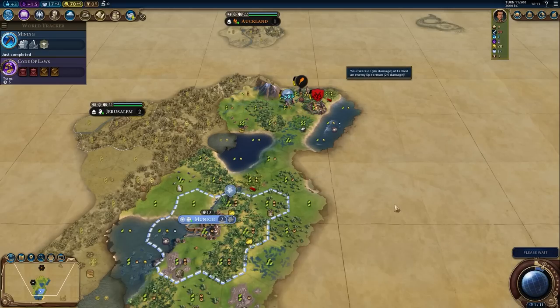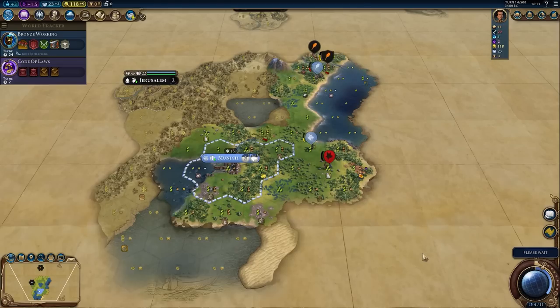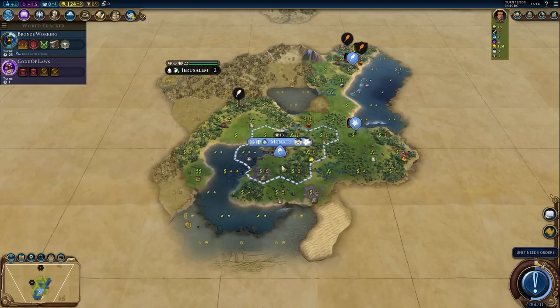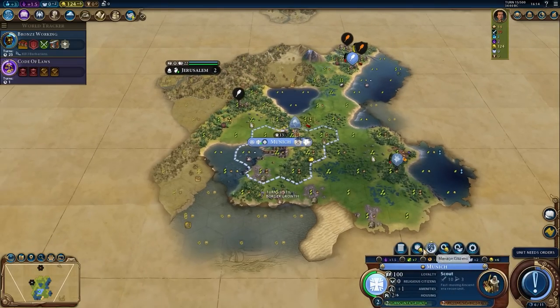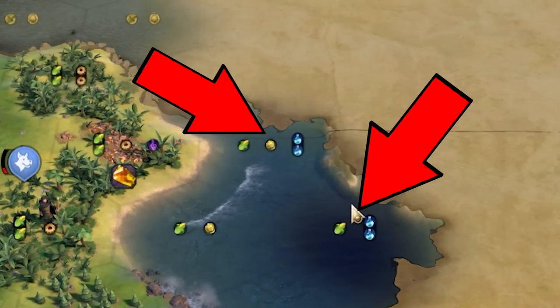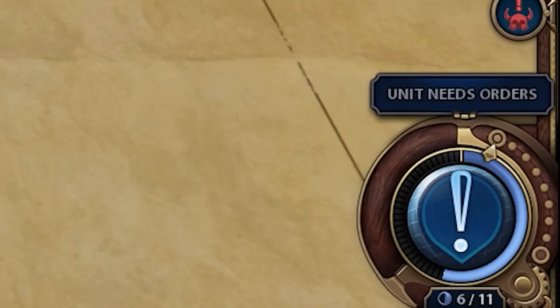The one thing you must stop is barbarian scouts scouting your city and reporting back to their camp. We got a pantheon — religious settlements is not taken, so that's mine. Settling on the maize. Now that we have a pantheon, we no longer have to work that terrible pearl tile — time to maximize production and food. Keen-eyed viewers might notice tiles with science on them, but I'm saving those exploration points for later.